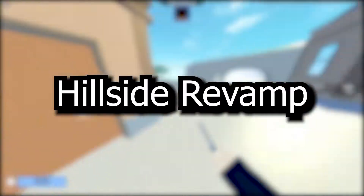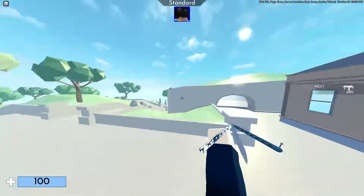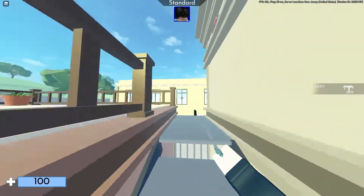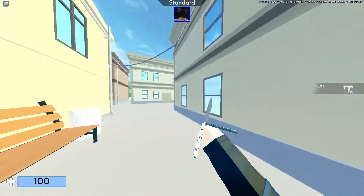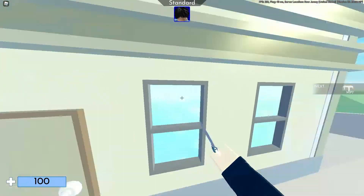The next map is Hillside Rebound. This map is still in game and the Arsenal community completely hates it because of the ball hops, which are completely unusable. This is also the reason why all the tournaments take place on either the old Hillside map or the old Assault map.